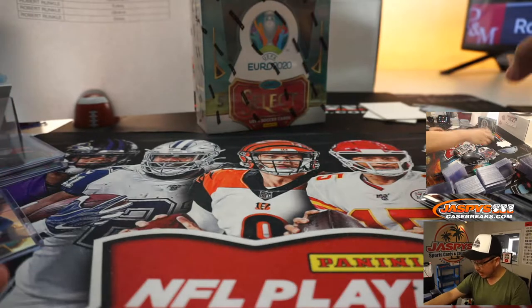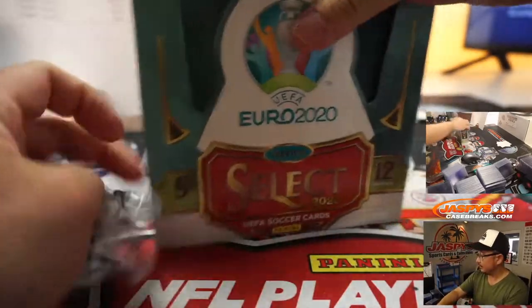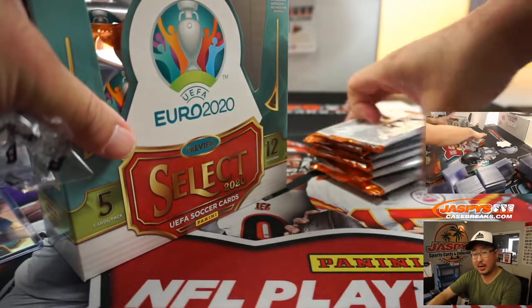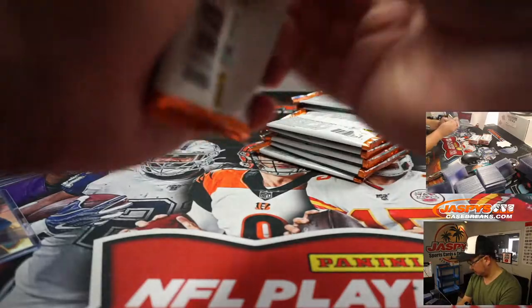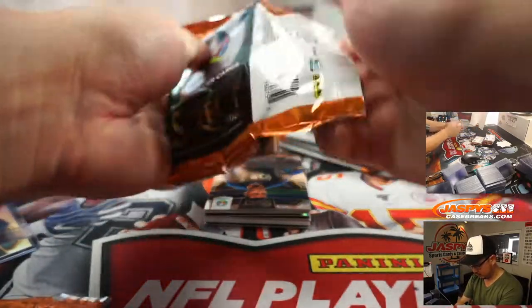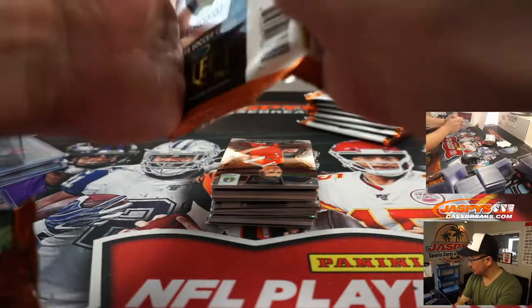And the second box. The final two boxes are already in the store, ladies and gentlemen — JaspiesCaseBreaks.com. We have personal boxes on our Instagram live channel at JaspiesBreaks, including the hybrid edition — slightly different edition for this set, so check it out. An all-card chip in our group breaks here too, which is cool.